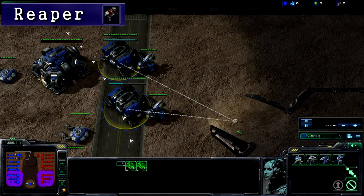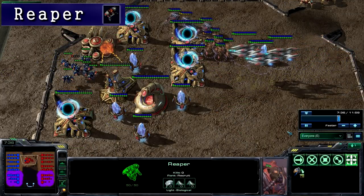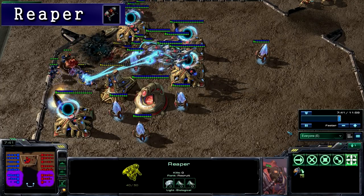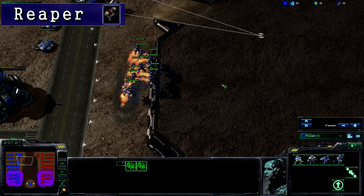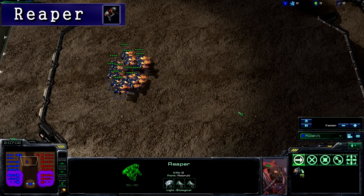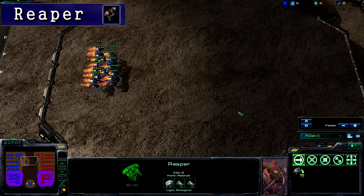It can also use the ability Stim and takes two supply. Next is the Reaper, which requires a tech lab attached to the barracks to build. The Reaper is a raiding unit, which means it is used to attack your opponent in a non-direct fashion. The Reaper can only attack ground units, and it can jump up and down cliffs, giving it more mobility. It cannot use Stim. However, the Reaper can get an upgrade, Nitro Packs, which allows it to move faster. It also takes two supply.